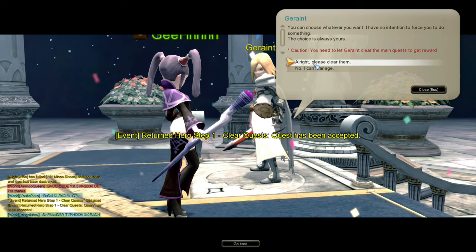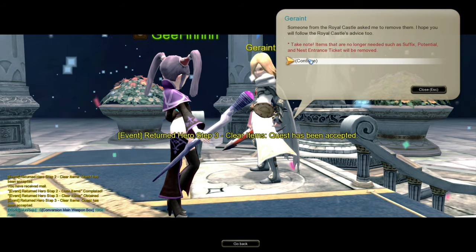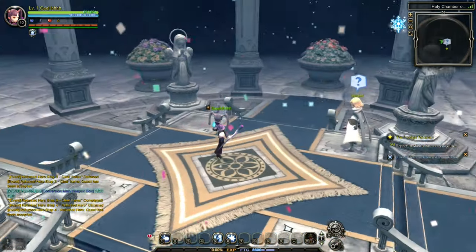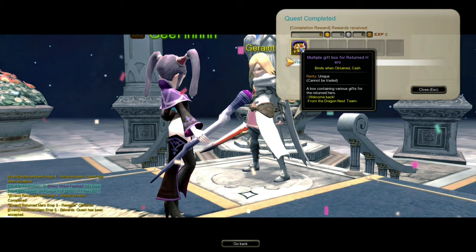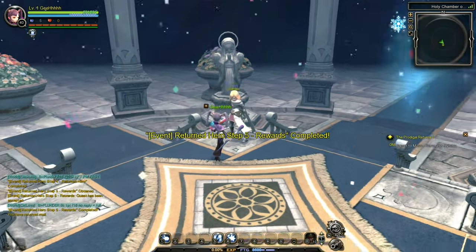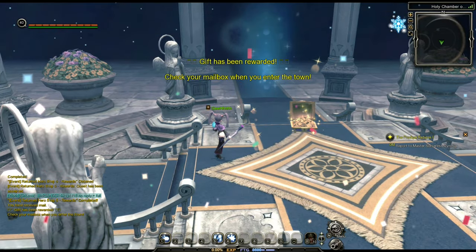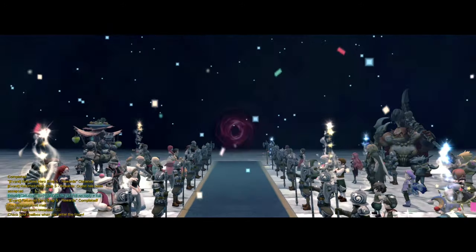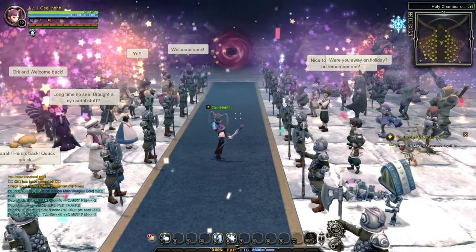Continue, accept the quest, please clear them, receive the reward, complete the quest. Man, why am I just completing quests here? I may leave now - I still need to get multiple gift boxes for returned hero. Receive the reward. Let's go. If you have any questions, you may ask Argenta. That's the treasure box - gold! Loot. Gift box has been rewarded. It's like a welcoming party when you just got back into the game. I appreciate this.